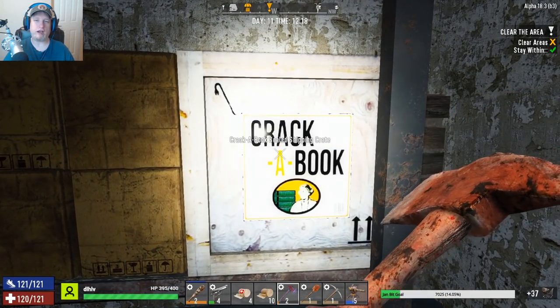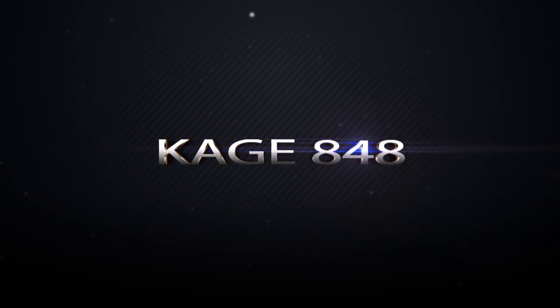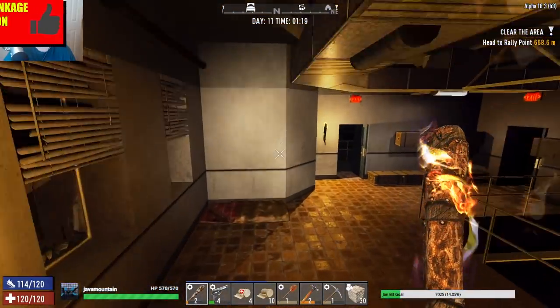Crack a book — I'm gonna crack you open for a pump shotgun schematic or a baseball bat schematic. What's up zombie slayers, this is KG4E and welcome back to my let's play for Seven Days to Die Alpha 18.